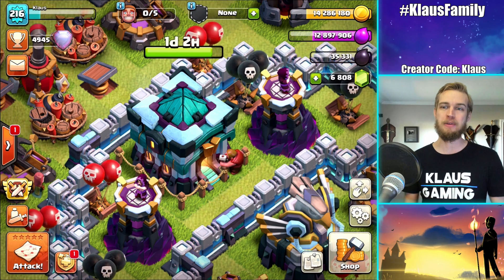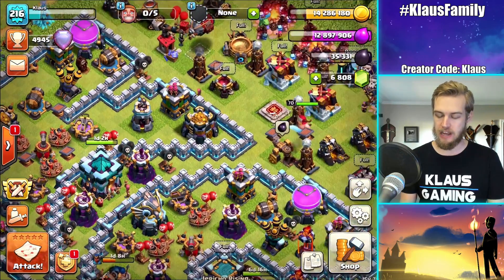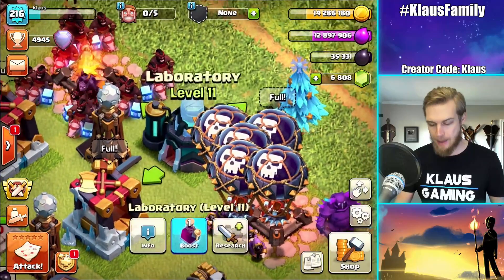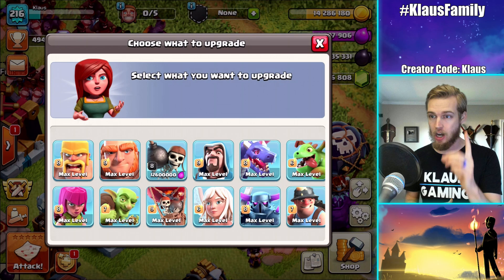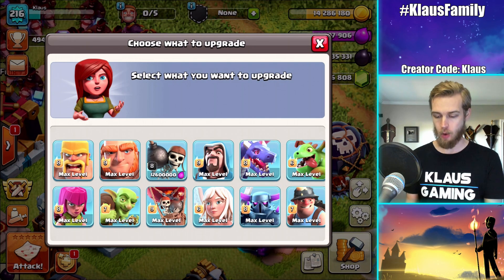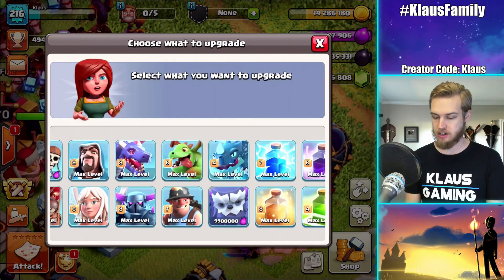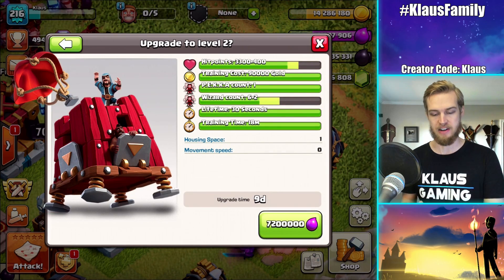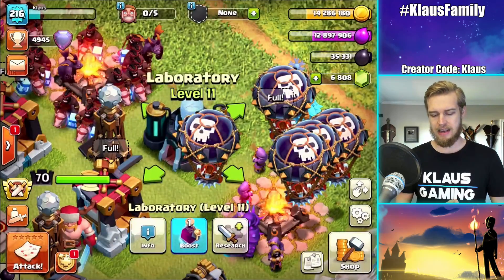We've got five builders busy. What am I up to today? Well, I'm pretty sure if you guys have eagle eyes, you already know that we've got ourselves a laboratory sitting doing nothing. And that is unacceptable — it's the cardinal rule: keep your laboratory busy. So that's what we're going to be up to today. We're going to be getting an upgrade going. There's only four options: wall breakers, the yeti, the skeleton spell, or the siege barracks.